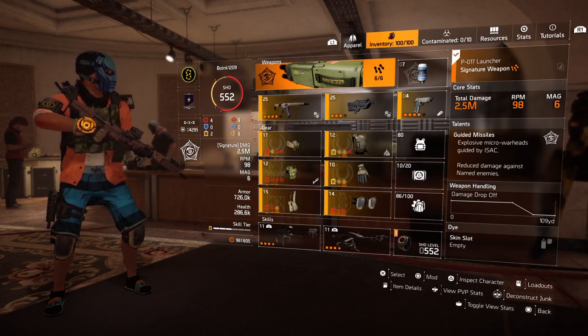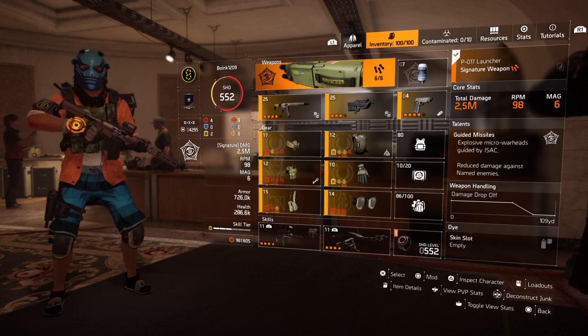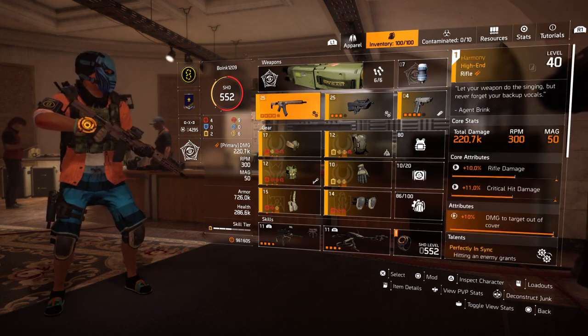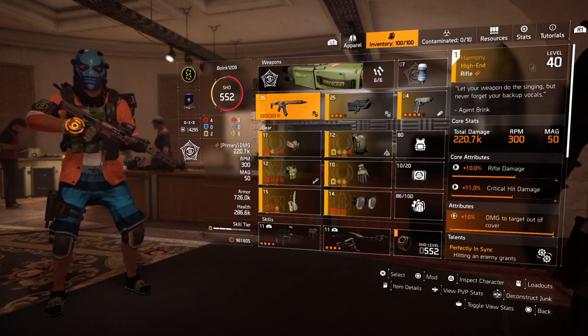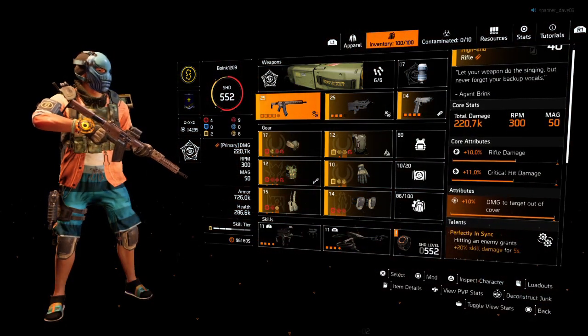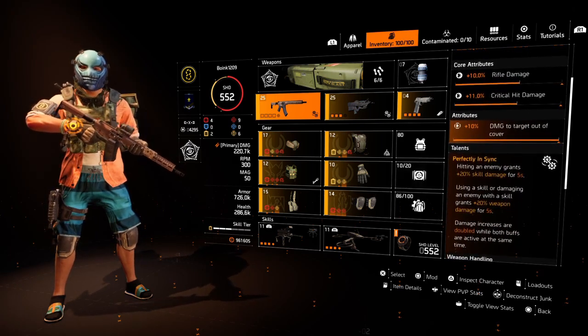I just thought skill tier three is already decent enough. The weapon of course to use is Harmony. If you didn't know already, they are selling it in the DZ West at the moment. And right now it's using a Perfect In Sync, with the 20% skill damage.